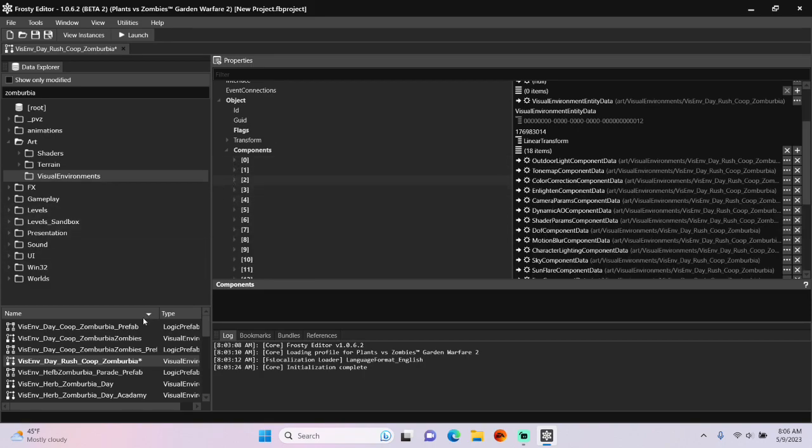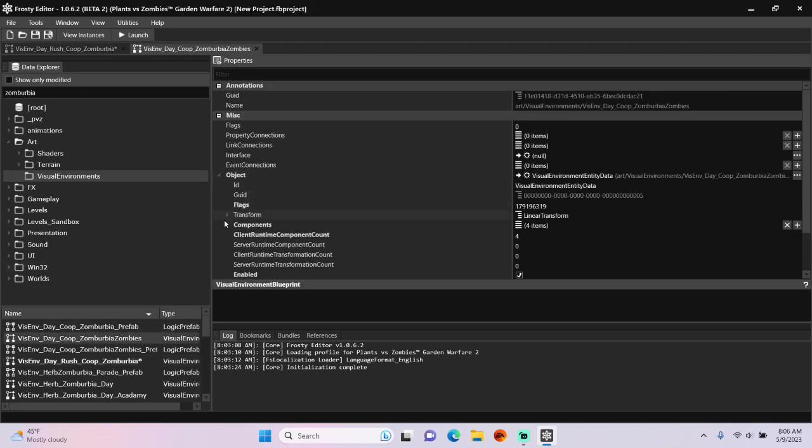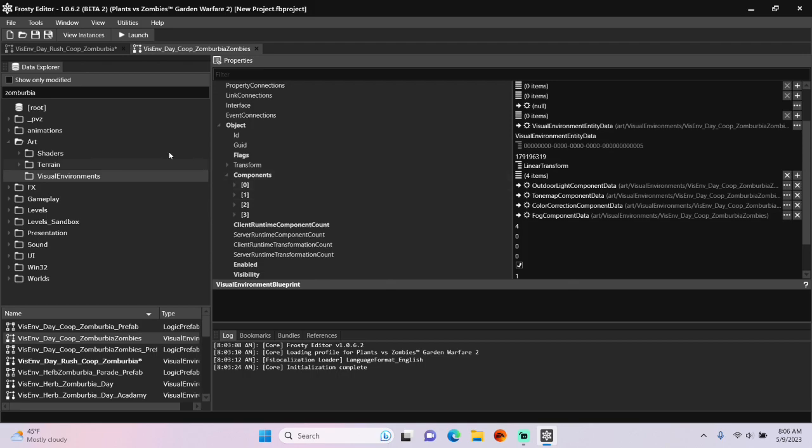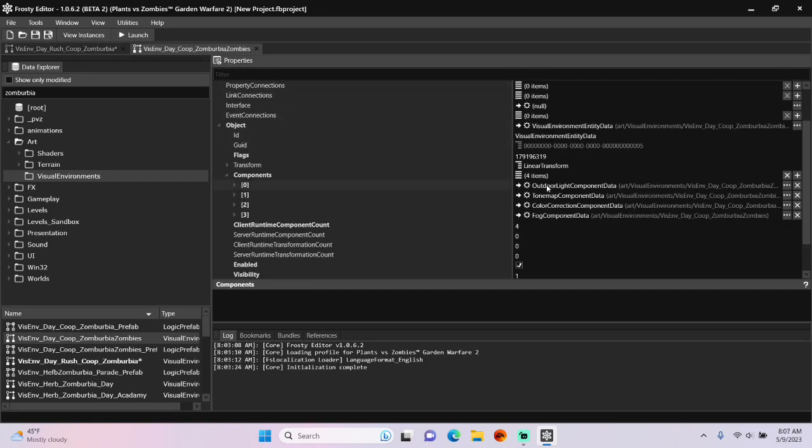The next thing I'll do is open the vizend for the zombie side of Frontline Flats, open the object, open the components, go back to the plant side vizend, and copy the components that you modified and paste them here.